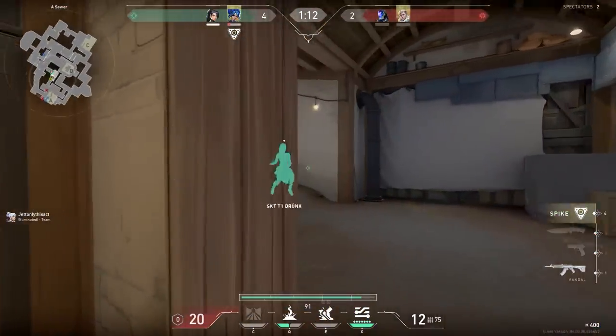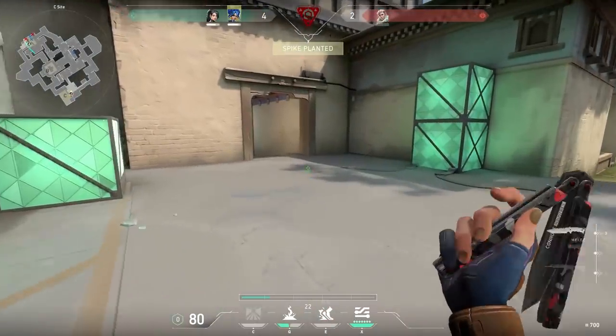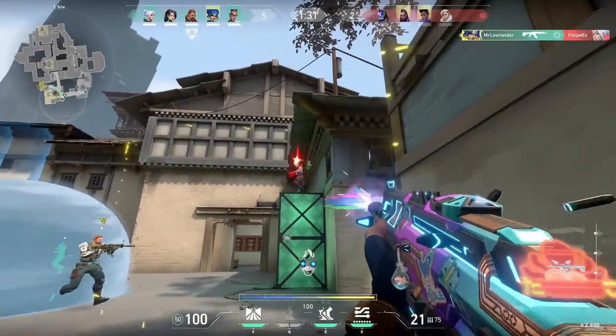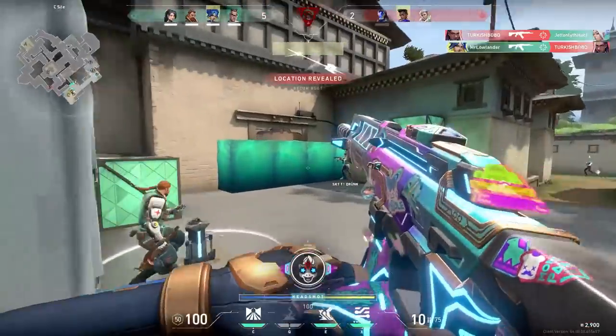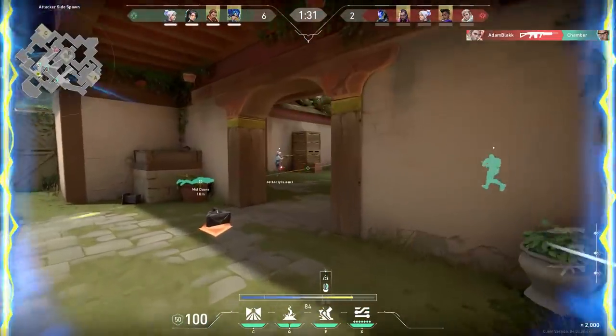Play smart — we knew both enemies were on A so why not go to C, right? We want the round easy peasy. Also, check your corners before the enemy shoots you. Luckily Jett missed over here. Always try to go for the reflex kill — revenge your teammates, my friends.